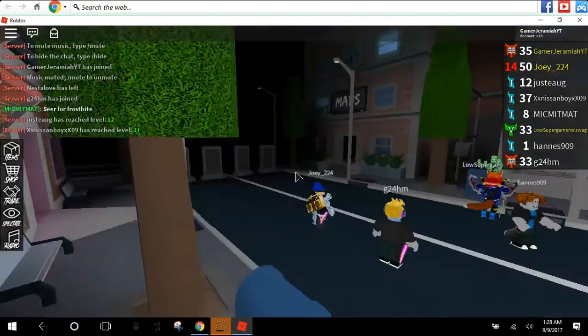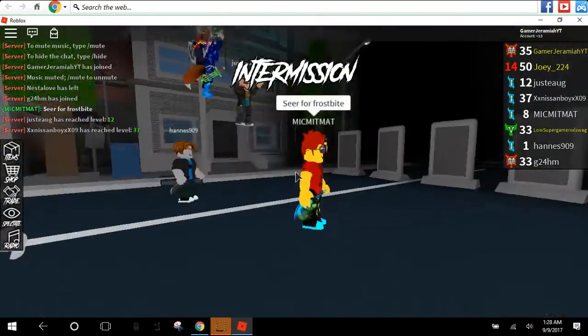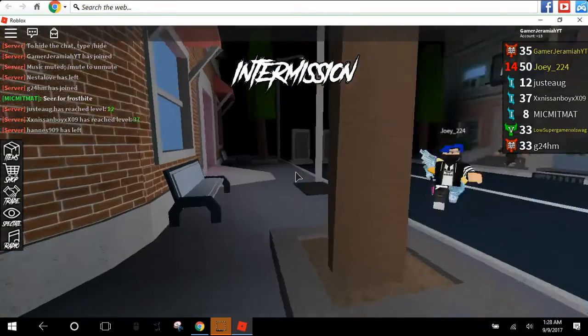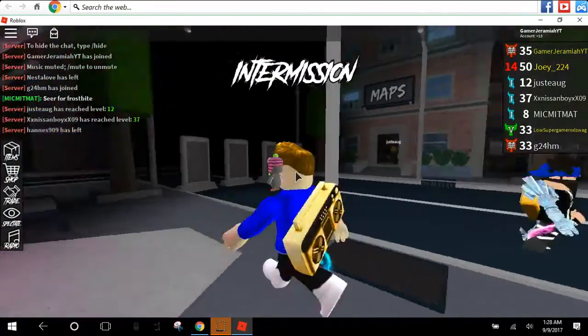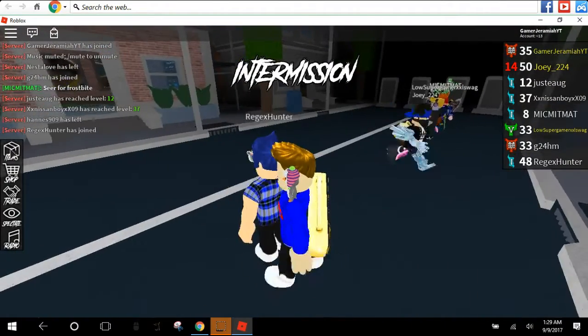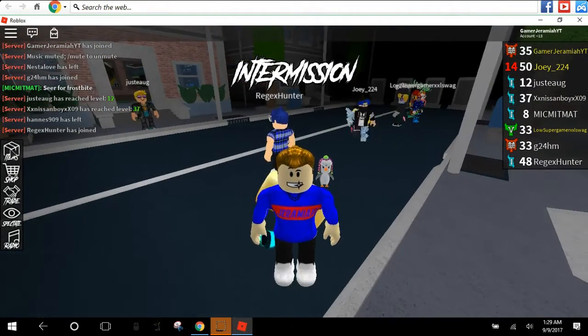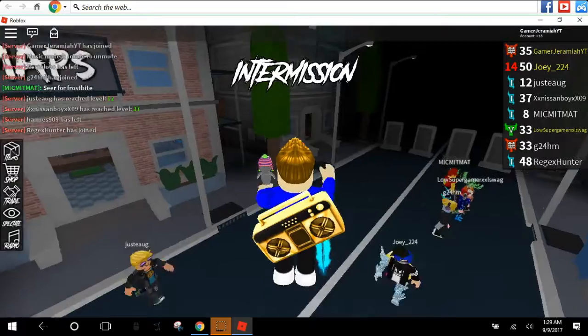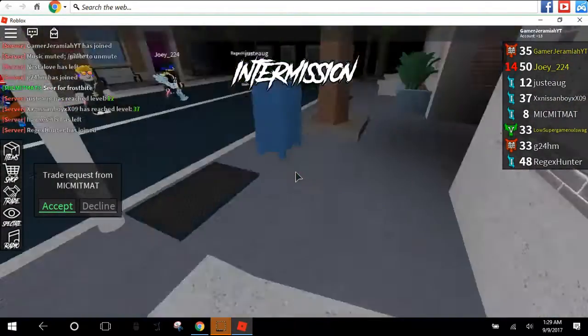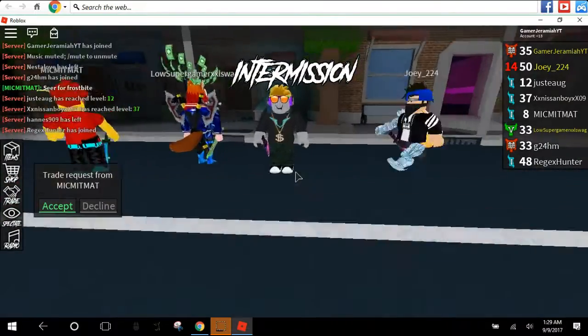You know my Assassin inventory — I'm not gonna show you it right now, I'll show you it at some other point in the video. But you guys know it, right? It's pretty good. It has some decent items — a Frostbite, a Freezendo, a few exotics and stuff like that.